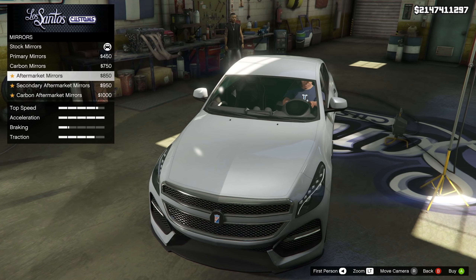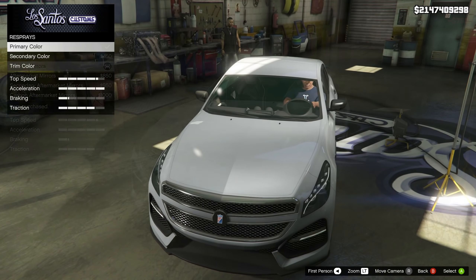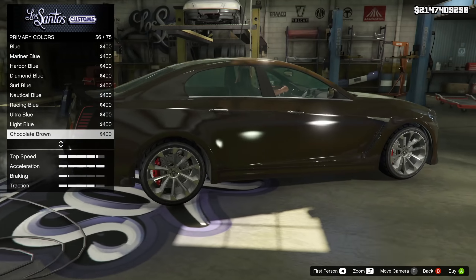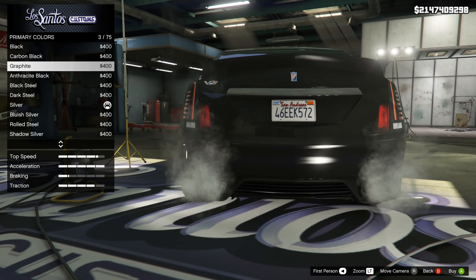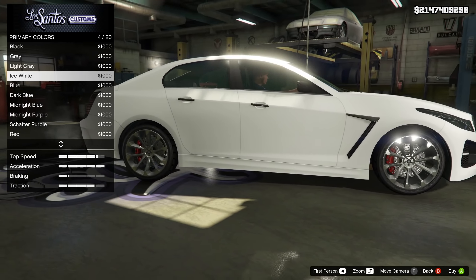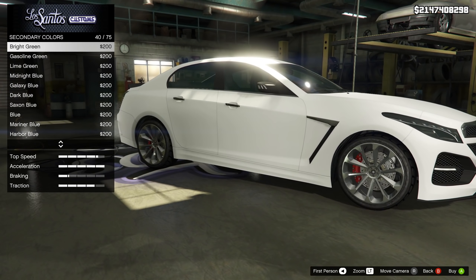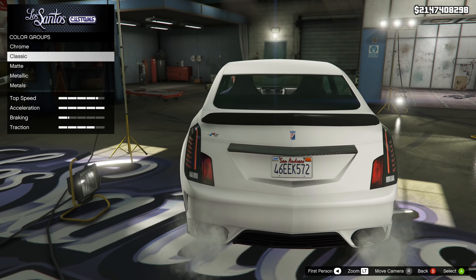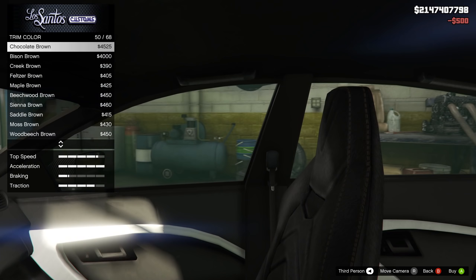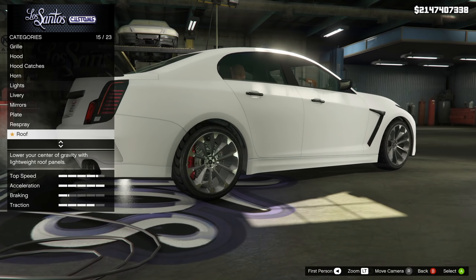Now, after that, we can change the mirrors on this car. You've got primary, carbon, aftermarket, and then some secondary aftermarket and carbon aftermarket choices. We then need to look at respray options as well. There is a primary, secondary, and trim color. Primary impacts basically the entirety of the car, the secondary color impacts anything you chose as secondary — though on this build I didn't really choose any secondary options, so nothing showed up — and the trim color is literally the stitching on the seats, the steering wheel, and the dash of the car. You can make it a fun color if you want.